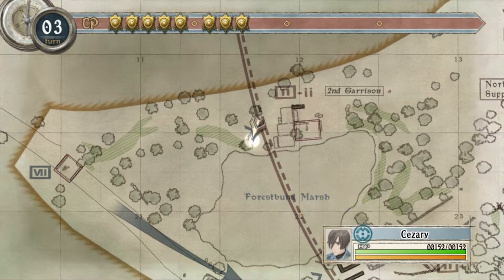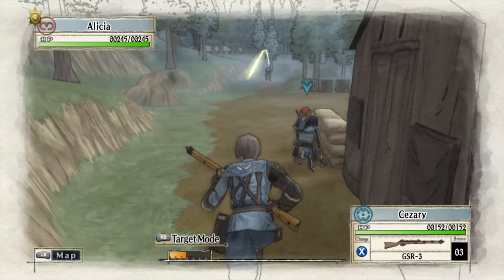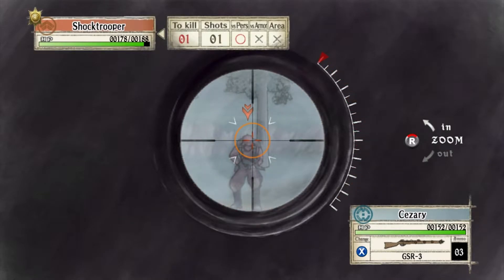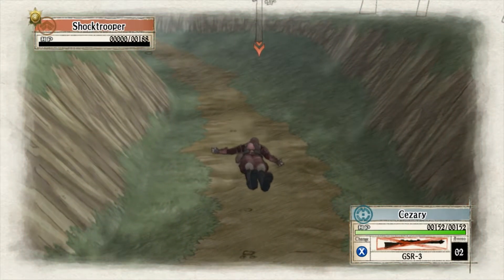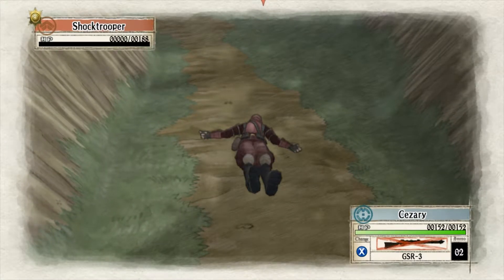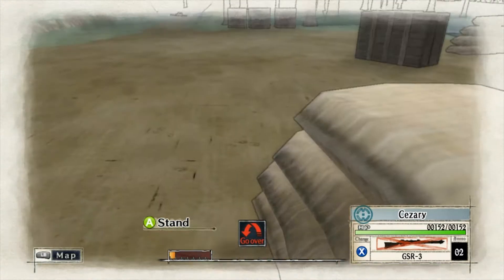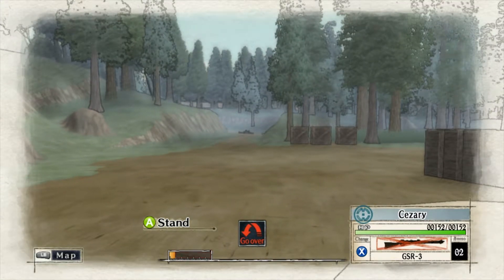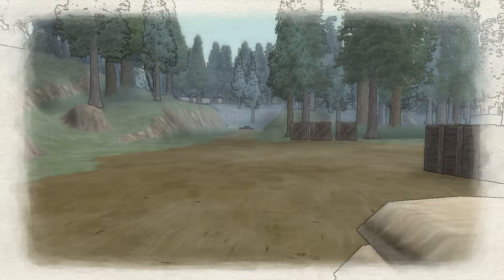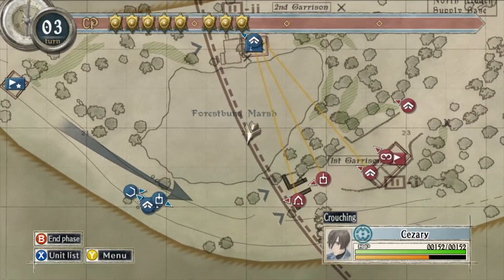Next I want to move my engineer. There's a mine right there. Tiptoe. Good work, soldier. Don't let your guard down. And that's why I have an engineer.